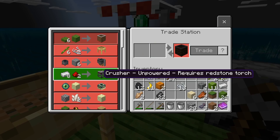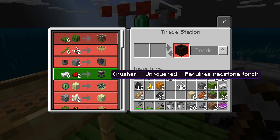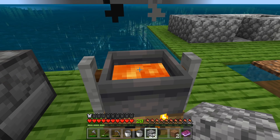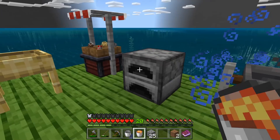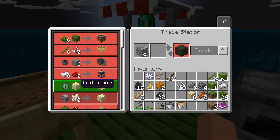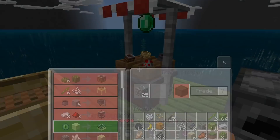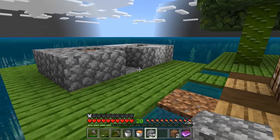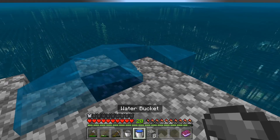The next step is to purchase the crusher. It's unpowered and requires a redstone torch, which we can get pretty easily. The crusher crushes dirt into gravel, which will give us diamonds. I'll use the lava-making machine to get a lava bucket — yes, more lava! I can use that lava to craft obsidian, get some nether quartz to make end stone, and eventually go to the End to kill the ender dragon — not the nether dragon, that'd be silly.